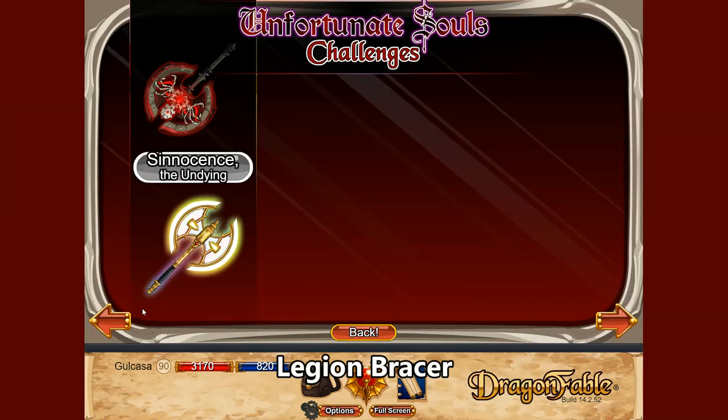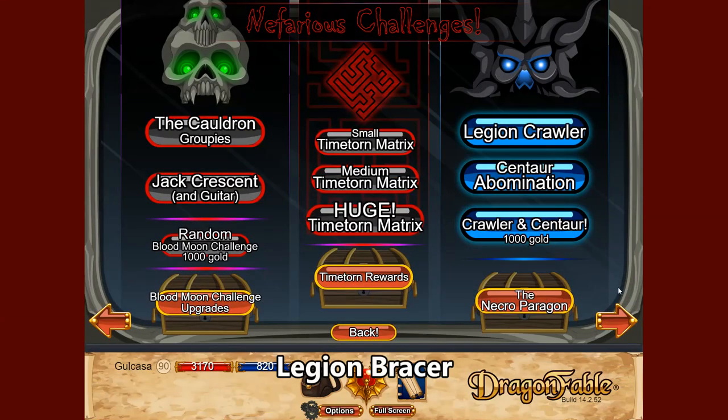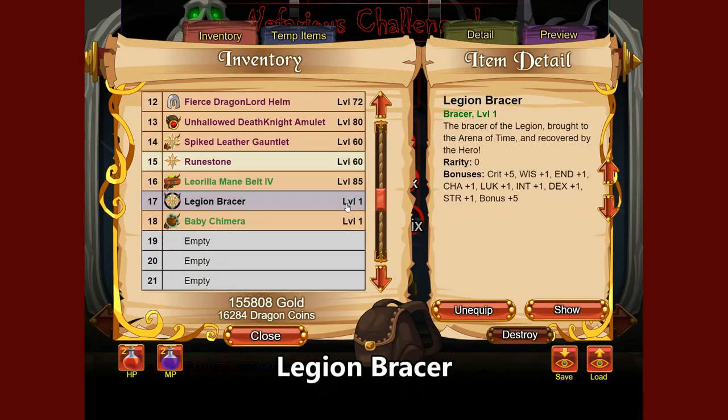Next we're going to talk about bracers, which are wrist slot items released not too long ago. The best one available right now is the Legion Bracer, rewarded from defeating the Crawler and Centaur challenge, which is actually the one I'm wearing right now. It adds 1 to your all resist as well as various stat bonuses — don't expect a lot from bracers, usually they just add a few stat bonuses.